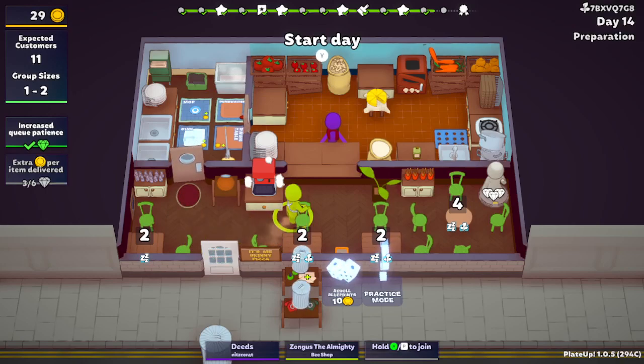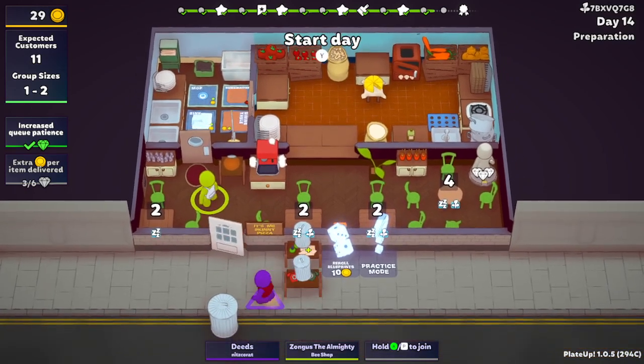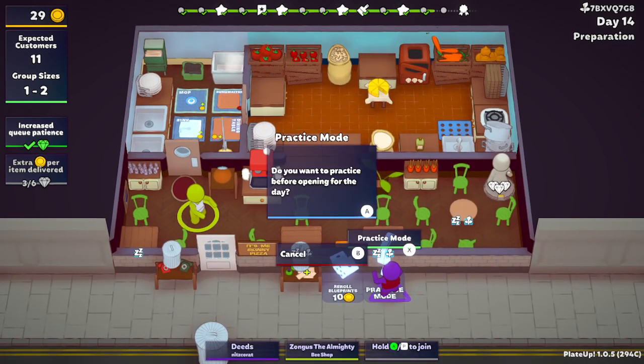It's a floor buffer. It buffs the floor. You take it out and... let's practice. What have you done? I can't get through. Welcome back to Quag West. We're doing a practice mode real quick, because we don't know what the floor buffer does.